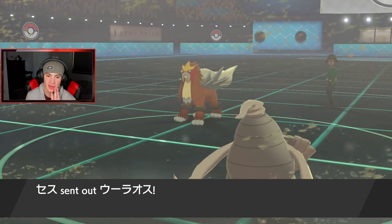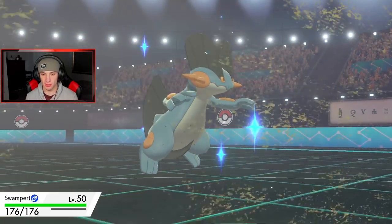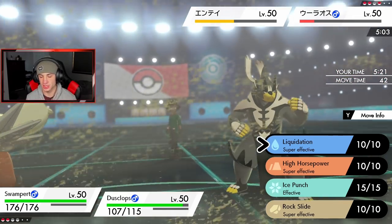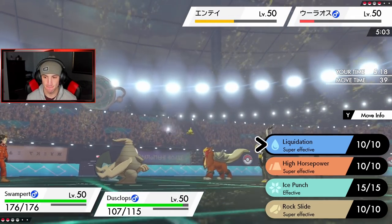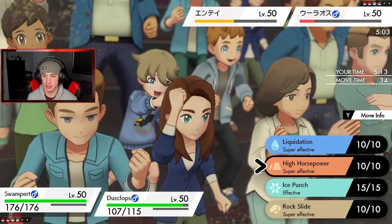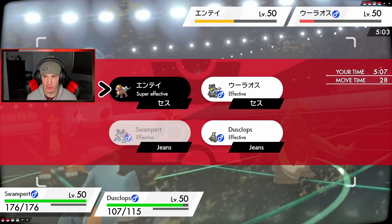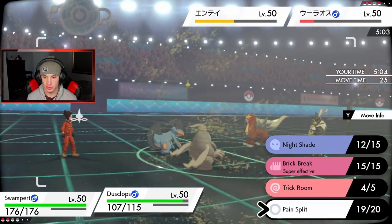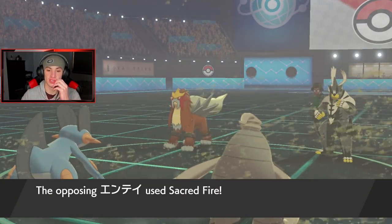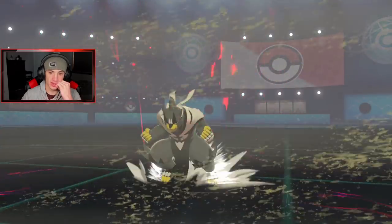If I can set up Trick Room I think we die if he goes into Entei. We do have the Assault Vest on Swampert though. Liquidation picks up the KO. I'm really worried about Entei. I'm going to try to get off Trick Room. He is defense boosted — Sacred Fire comes out and misses! That's huge, we should be able to eat this. We're defense plus one. Wait — how did that one kill me? I'm confused why it killed since we were plus one on defense.